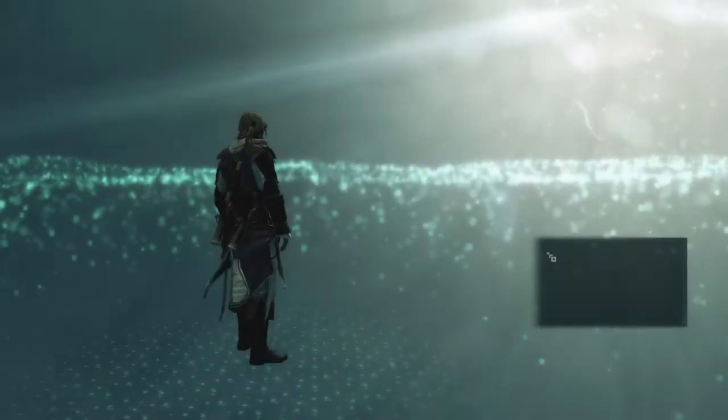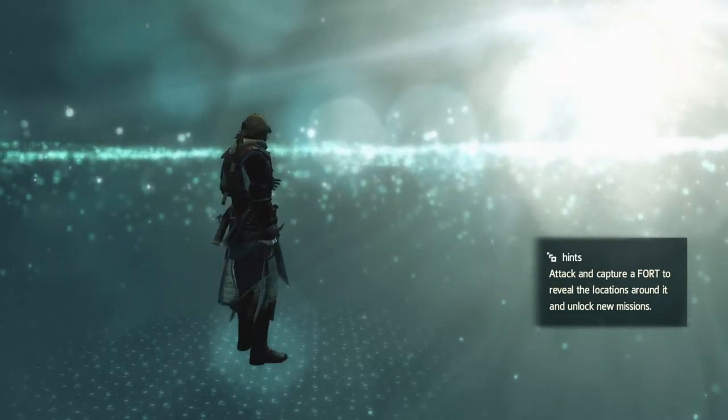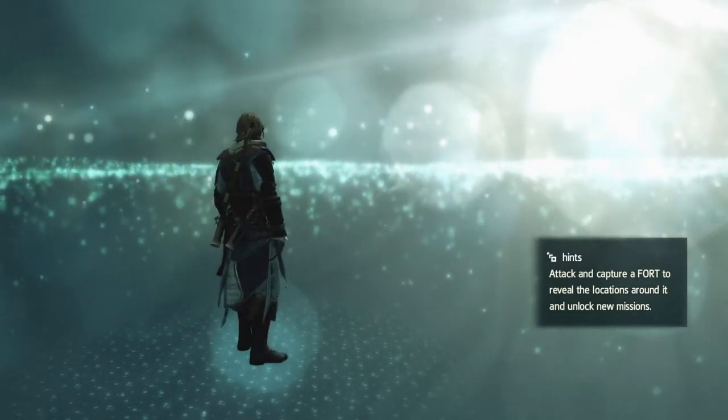Hi everybody, welcome back to my 100% walkthrough of Assassin's Creed IV: Black Flag. On this video, we are going to be doing the first assassination contract on Havana. It's called Castaway.